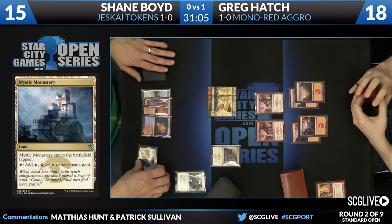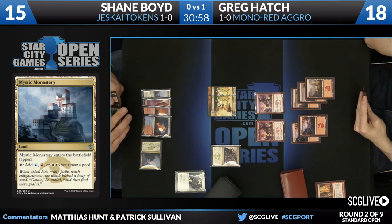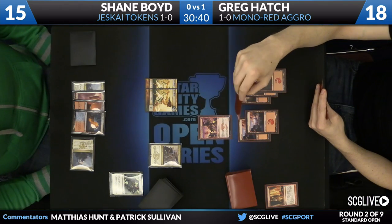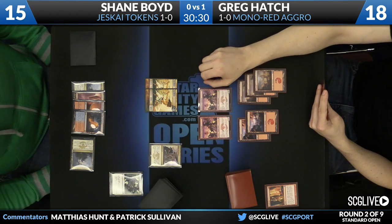Shane plays a fifth land and passes back to Greg. Greg also plays land number five. He could have a Stormbreath or a Sarkhan — those would be the great plays. Sarkhan would play around End Hostilities and trigger prowess if Greg wanted to attack with the Swiftspears. Greg tries to bait some spells out of Shane's hand — one Monastery Swiftspear attacks. Shane goes for a double block. Greg tries to prowess with what looks like Stoke the Flames, casting it targeting Shane, pumping Swiftspear to 2/3.